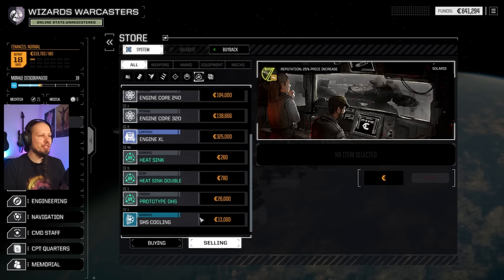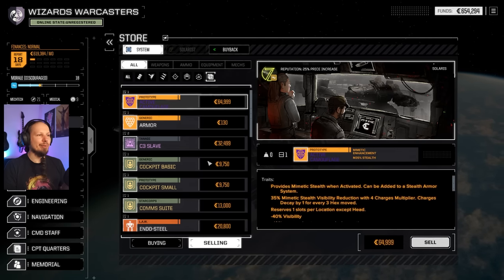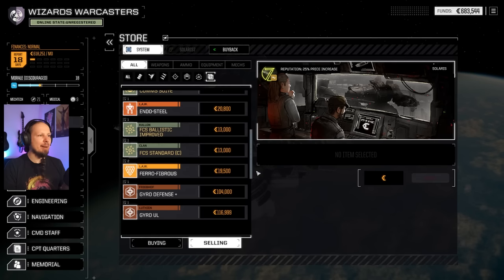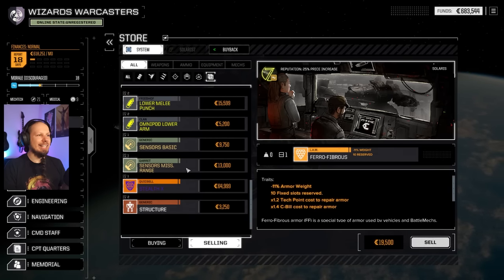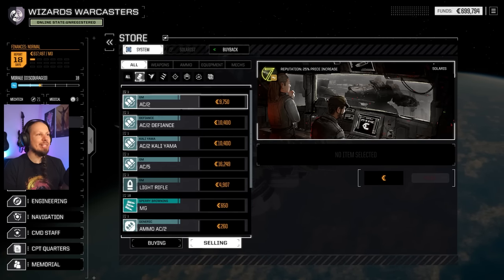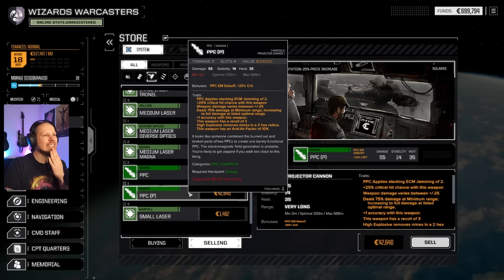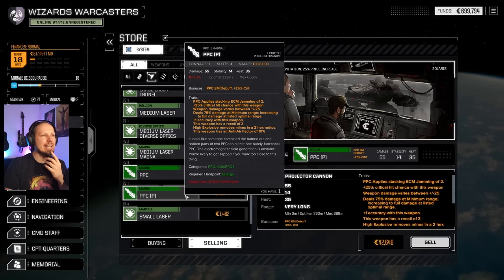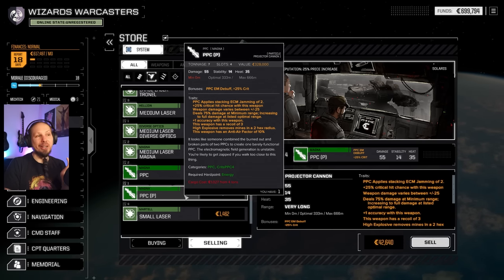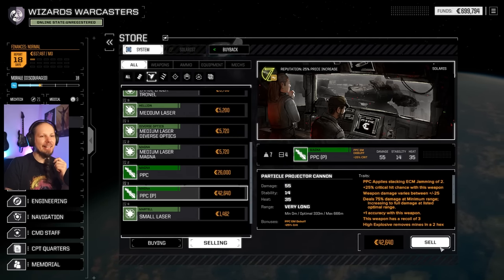Regular armor, active camouflage — no. Small cockpit, basic cockpit, Endosteel. Lots of fire control systems standard — we don't need them anymore. We have this pirate PPC with a record of three: plus one accuracy, 25% crit, jamming of two, damage radiation, and damage falloff with no minimum range. Actually it has a minimum range bracket where we deal 25% less damage. I don't think I'm going to run this — I'll get the money out of it instead.